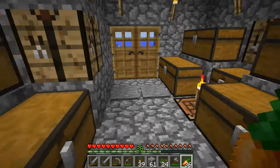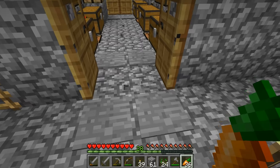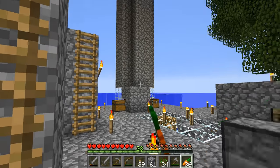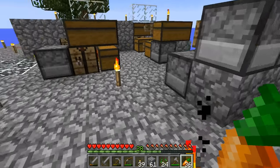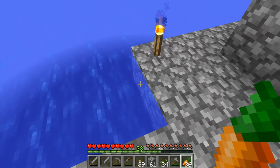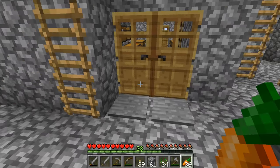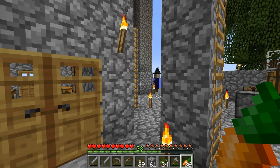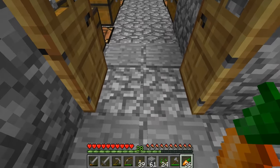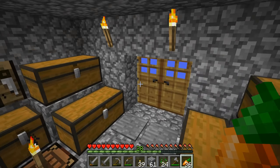I also added pressure plates which will save me a lot of time, but will be problematic. If a creeper explodes and mobs get scattered around the island — and that has happened to me before in skyblock, which is even worse because there's no water, just complete emptiness — the mobs are still going to be able to stand on the pressure plate and go inside the building. So this building isn't a very good way to protect yourself against mobs.